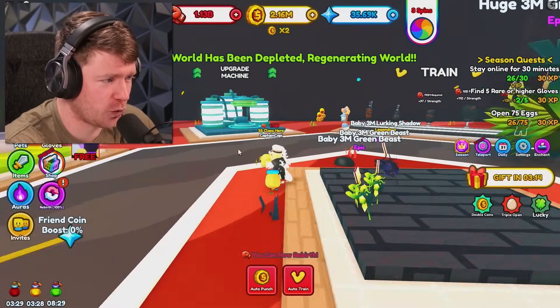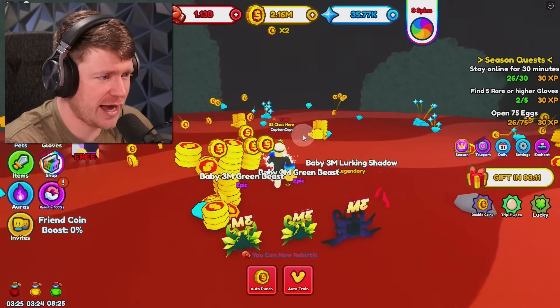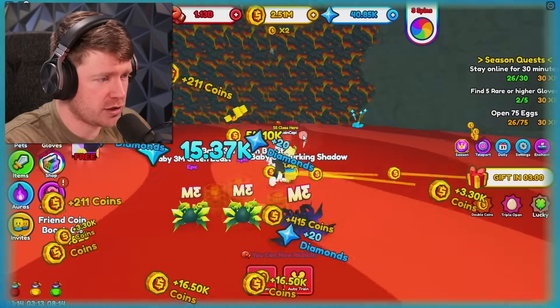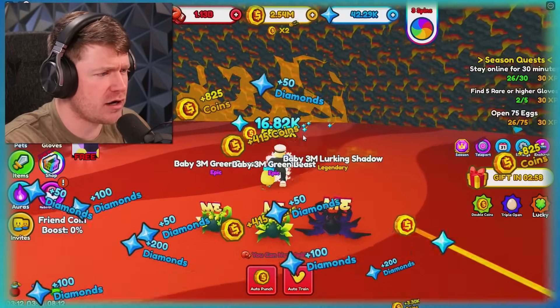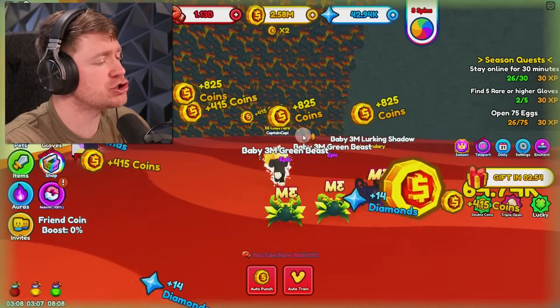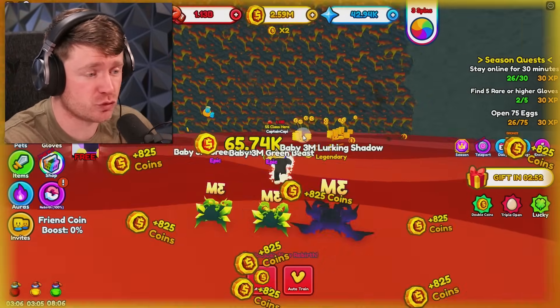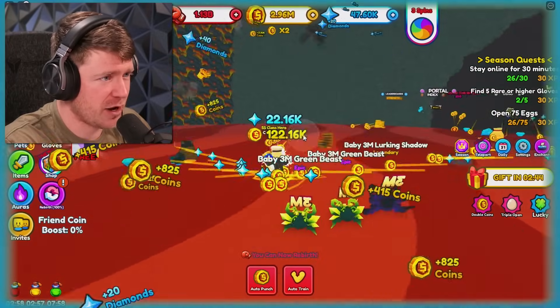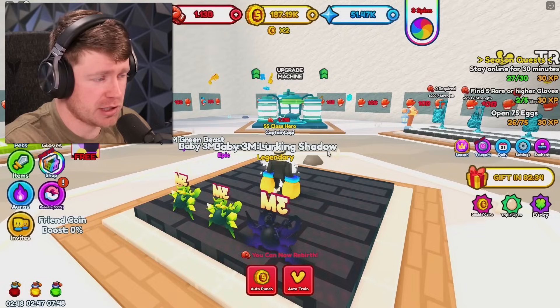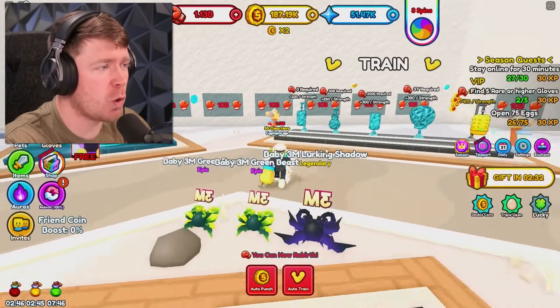Look at that — regenerating the world. Oh, look at all these coins right here. That is where we need to hit. If we just see a bunch of coins sticking out of the wall, that is where we need to go. Really close, ladies and gentlemen — we only need about 500,000 more before we get to this next map. It should be beautiful too. I'm about to be punching through snow and ice. In about three, two, one — you can buy the next world. We just purchased the snow world.